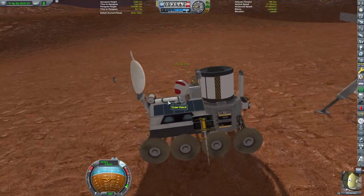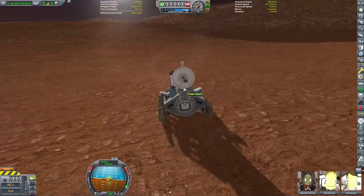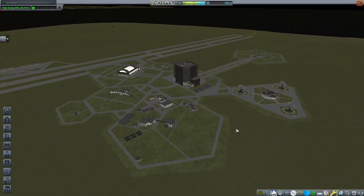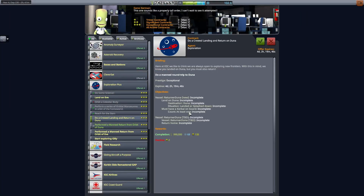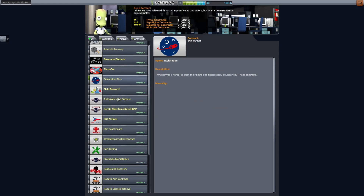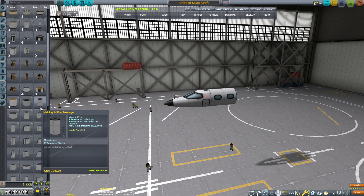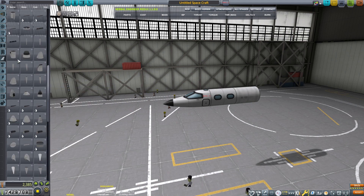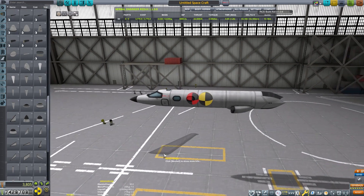I really like this rover design - it was pretty stable as far as driving and really hard to flip as long as I was relatively careful. Now we've got some time to kill while we're driving to our location, and I thought, let's do a quick flight mission. I really love flying planes in Kerbal Space Program, so I want to do a quick one. In this case, we're going to unlock a new airport for us to use here on Kerbin.